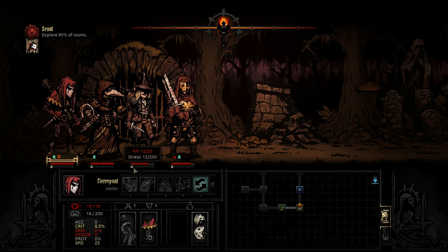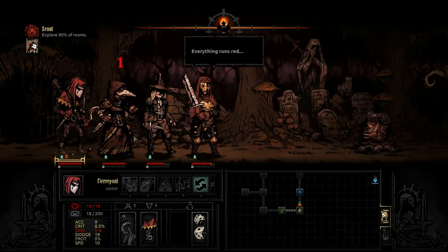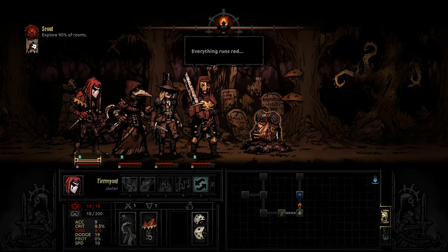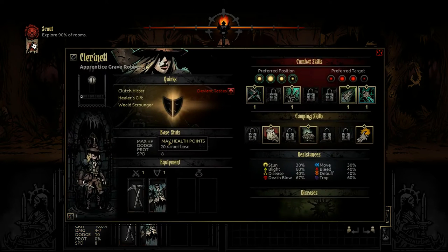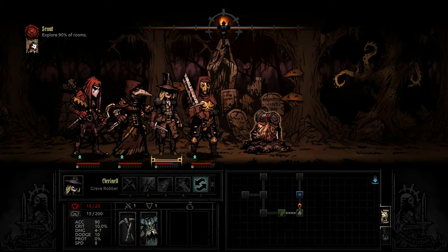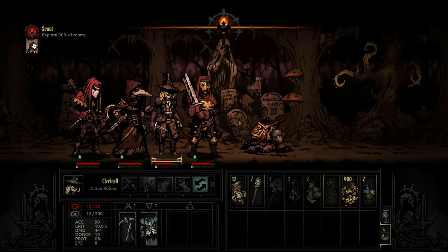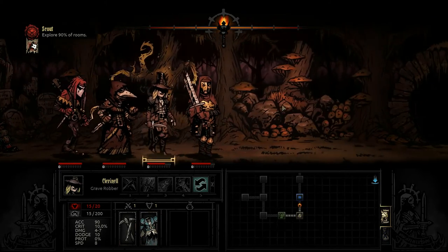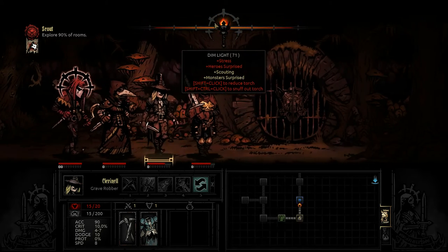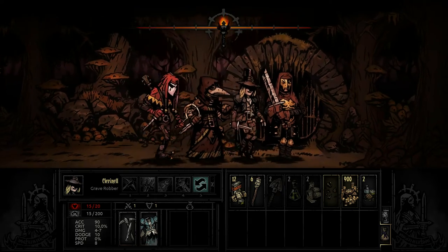What position do we want him starting in? The back makes the most sense — he should be fine there. The Jester does gain the advantage of making us a little more resistant to surprise, basically because his move abilities mean he can reorder the party a little bit on his own by moving himself around, and that can tend to come in handy.